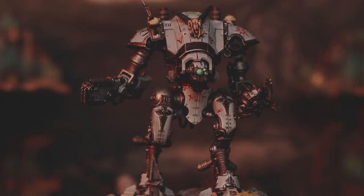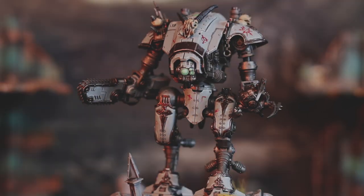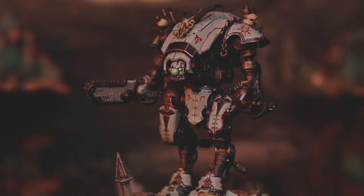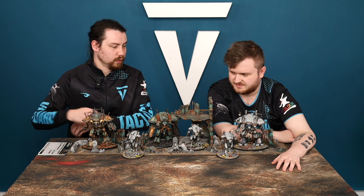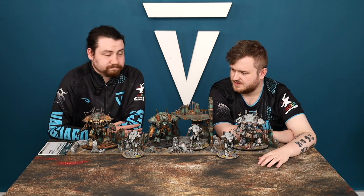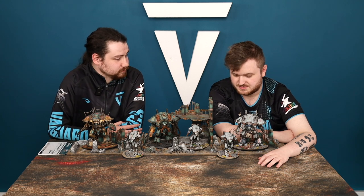The War Dog Stalker gets plus one to wound against an enemy unit if that enemy unit is not within six inches of any other friendly units — rewarding isolated targets. The War Dog Carnivore gets reroll charges and packs a punch in combat: its chain talon is 6 attacks, Strength 10, AP 3, flat 3 damage, hitting on 2s. The claw is Strength 12 with D6+2 damage. Combined with the Knight Rampager's melee aura for reroll ones, these are solid combat dogs.